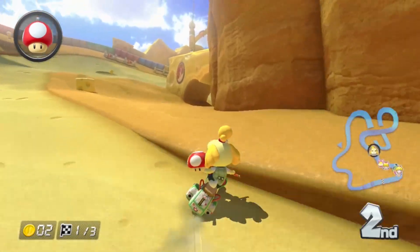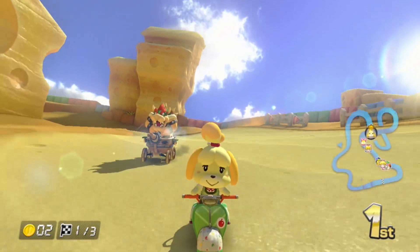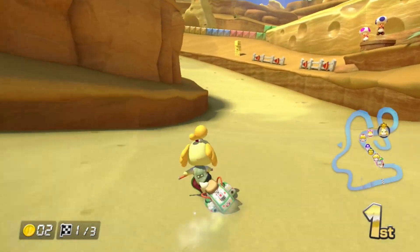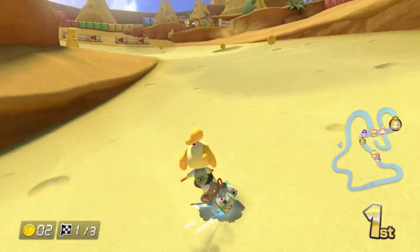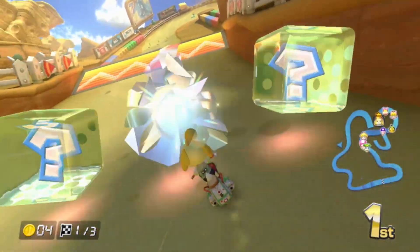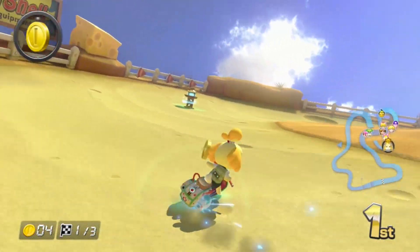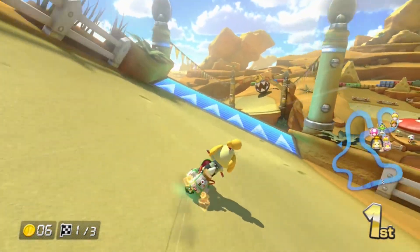We've got a mushroom — I want to take a shortcut. Friggin' Bowser screwed me up there, but there was a shortcut there. I think this course actually has a couple of glider-based shortcuts, because I don't think we do that much gliding in this — well, I say that as we get to a glider shortcut.